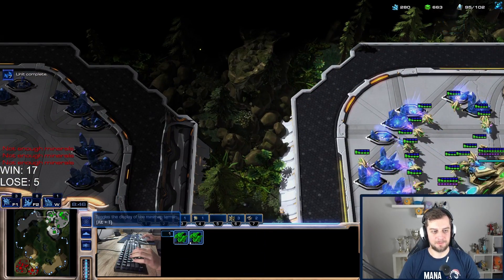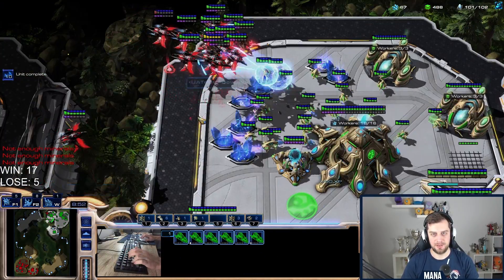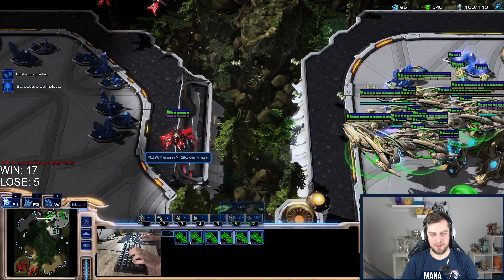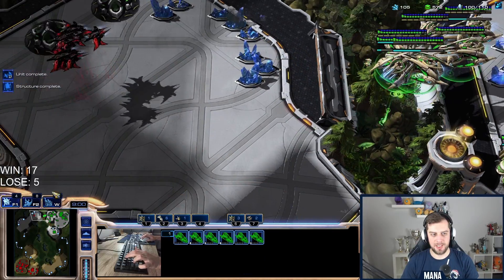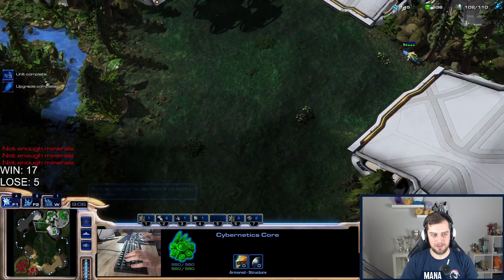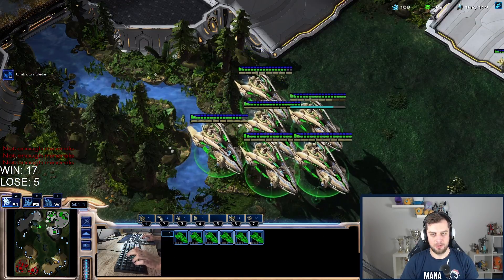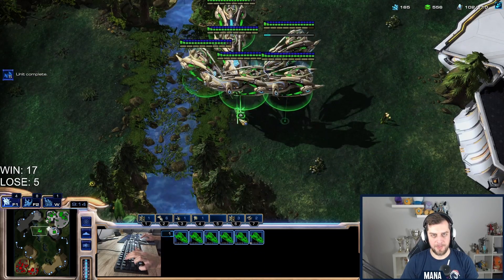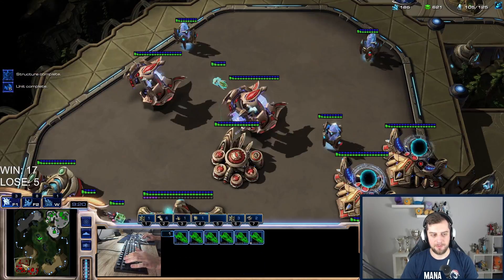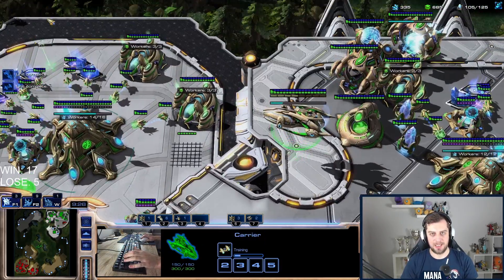Six carriers — where are the phoenixes? He's going north, probably attacking my natural based on the phoenix movement. I'm losing more probes. He's going for a full base attack — the phoenixes never die. Imagine if he had range upgrades too. I think I can just go across the map and win; he can't really fight the carriers straight up, and I can always recall if in danger.